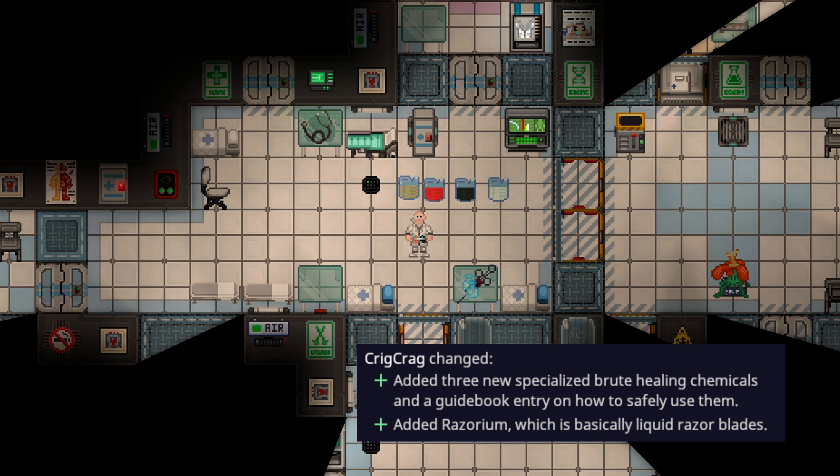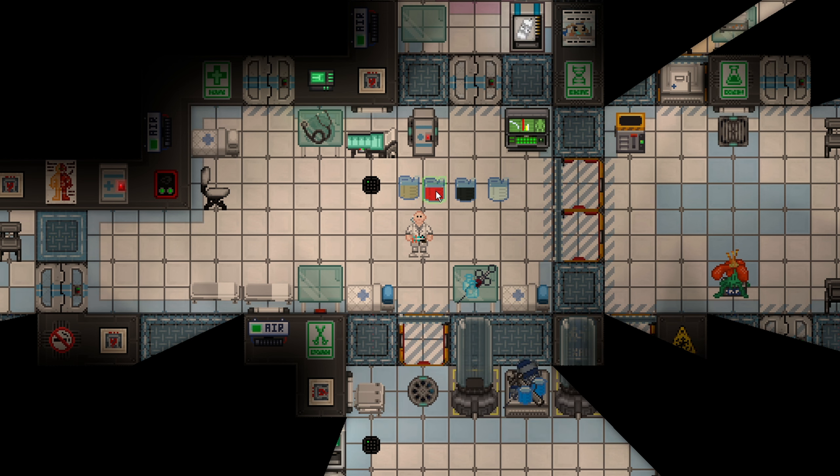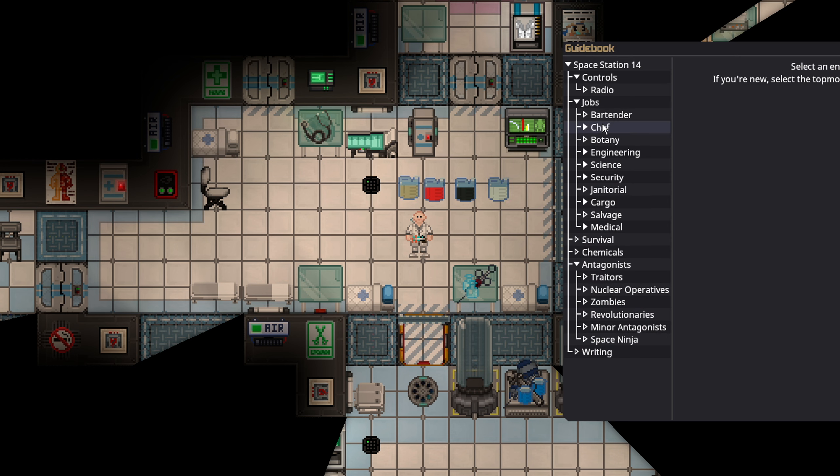Four new reagents have been added. From left to right — forgive my pronunciation — there is Puncture Ace, Bruizine, Laceranol, and Razorium. Razorium is a damaging reagent, but I'll go from left to right showing off the chemical guidebook, which you can always find by pressing Numpad 0.